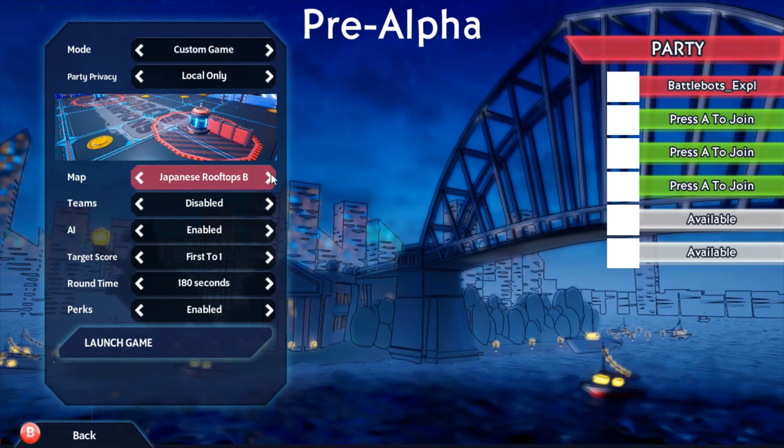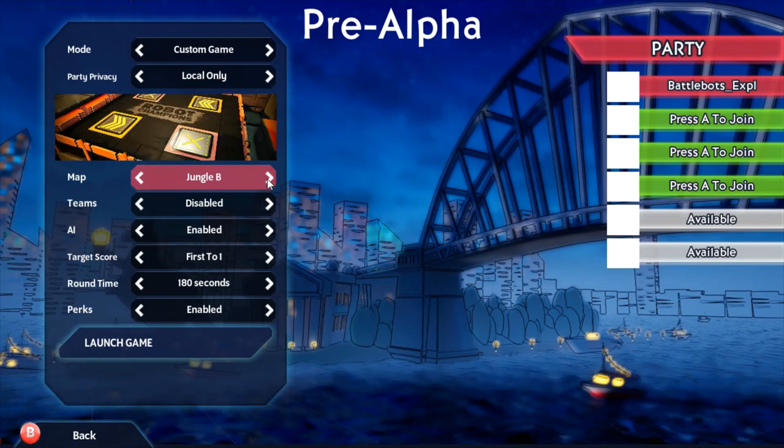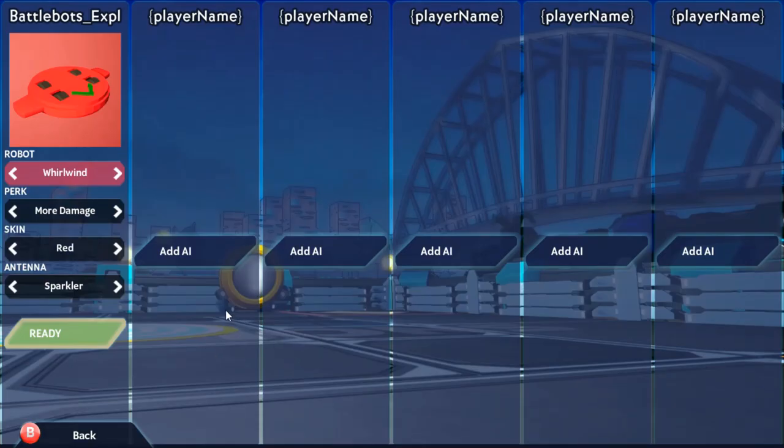They must have added something since I last played. It looks like they have added something. They did not have this map before when I last played it, or this one. I'm curious because I know that these two panels on the floor are flippers, but I don't know what these two are. I'm going to play against the AI because my internet is not very good.